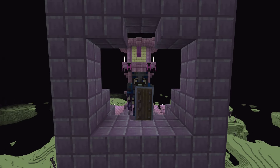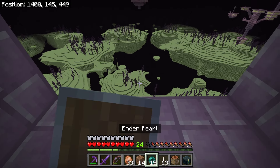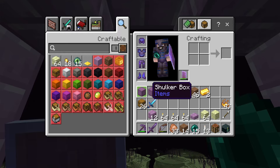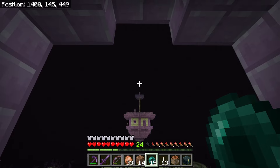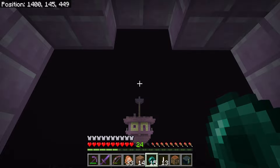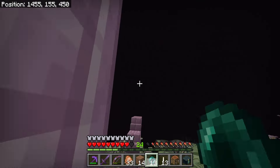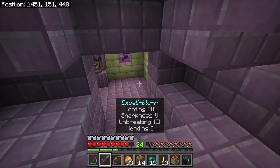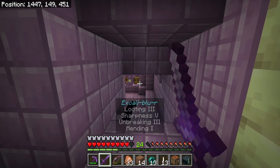The first time here is always the scariest. To get over to the pirate ship, you can either pillar forward or use the risky method I prefer: take an ender pearl, aim the crosshairs just a little bit above the mast of the ship, and if done correctly you should land directly on the ladder. I fell but I fell on the ladder, so we're good. Now I'm going inside.